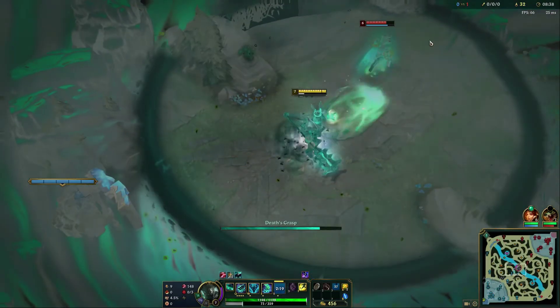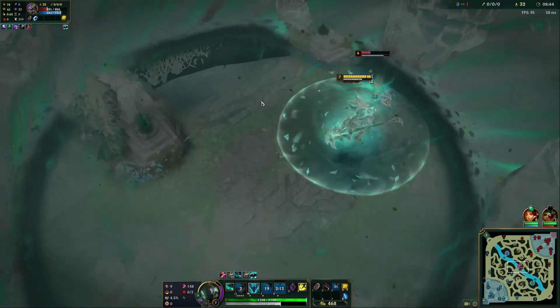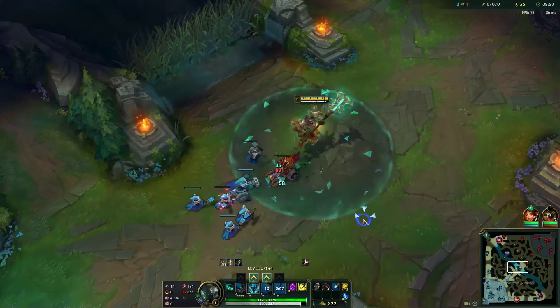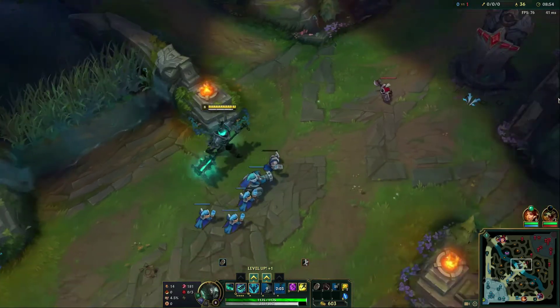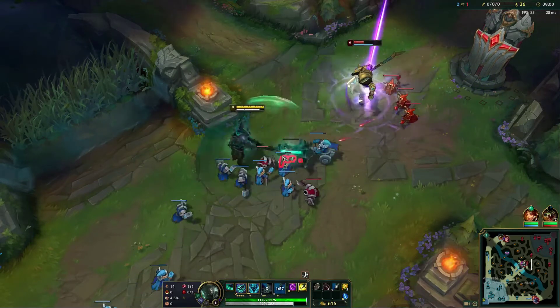Let's take him to the death realm — pull him back with our E, then ult. Auto attack, auto attack — you can see he can't leave this death realm now. Very tanky, but we landed a bunch of Qs and we ulted at the start of the engage, which we knew we wanted to do because we were going for that all-in play. We used our kit effectively and you can see we won that trade pretty hard.